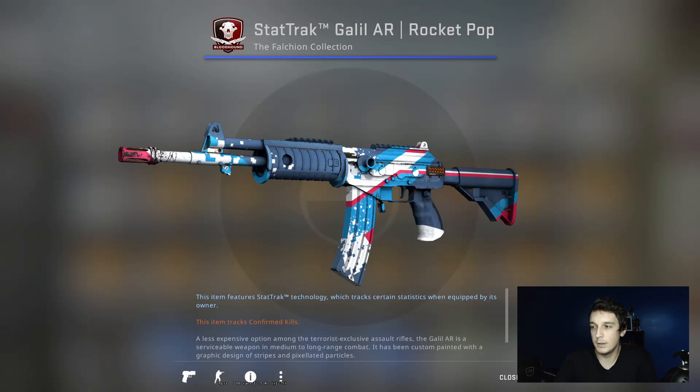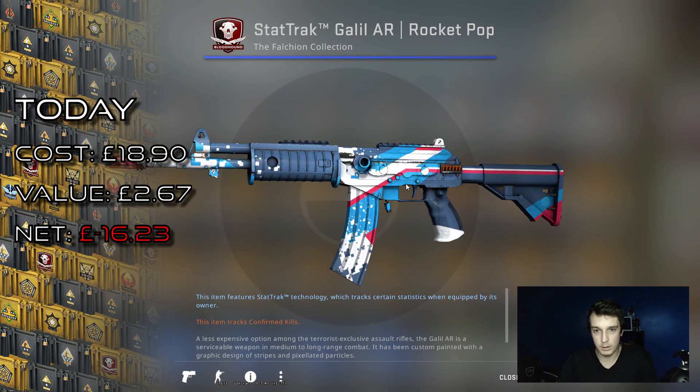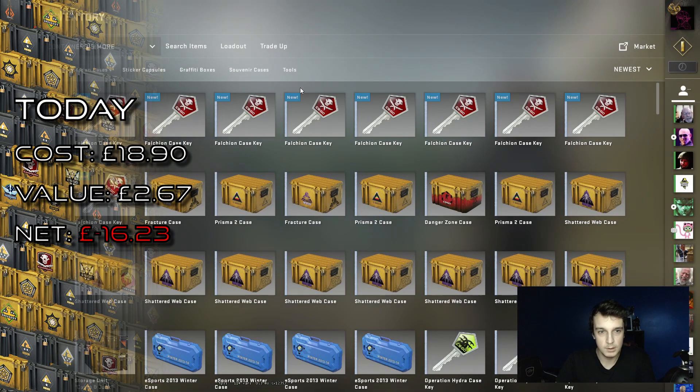I'm going to start off with a Galil Rocket Pop. Not really worth that much, though in minimal wear — damn, in factory new it's actually worth £11. Minimal wear is probably not as much, though not that bad of a start to be honest.